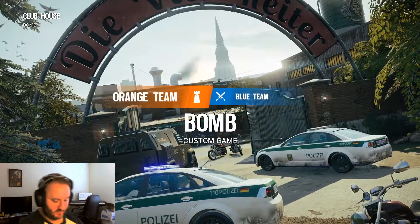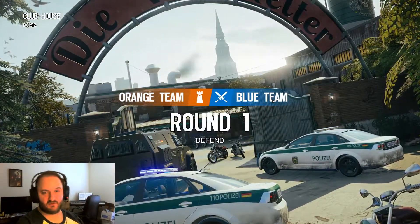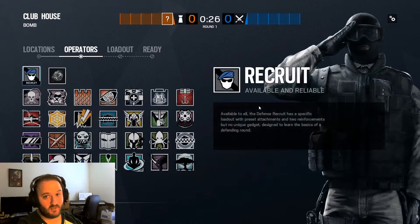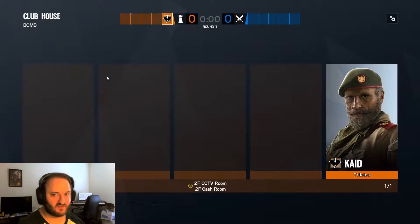Alright, so this is the fourth time I've done this, hopefully I'll get it right this time. Hello, how's it going? I was over on the test server trying something out and found out there's a fun little gimmick you can do on Kaid in Cache CCTV. I don't know how useful this is, but I might as well show it off a little bit to see if maybe somebody can make something of it.